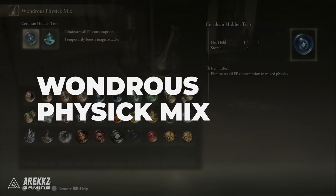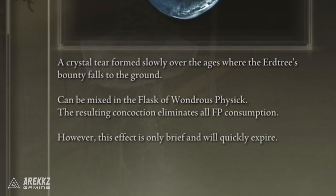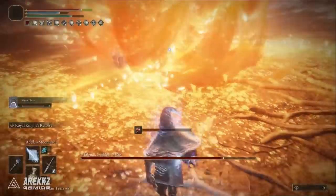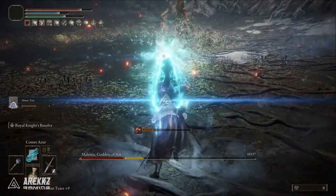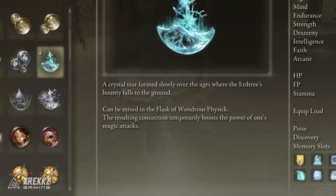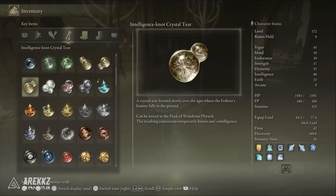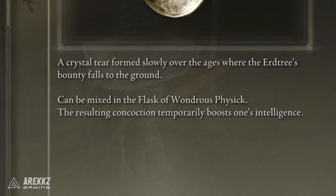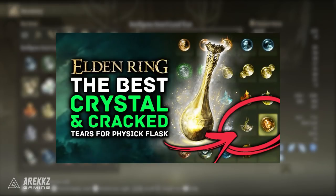Finally, we'll move on to the Wondrous Physick Mix. Of course we're using the Cerulean Hidden Tear for the short duration of infinite FP. Remember you don't have infinite stamina though for chain casting, so this is where our investment in Endurance will really help spam those spells while you have that infinite FP. Remember you can also use your summons while this infinite FP is active, so it doesn't use up your actual FP. And finally, the Magic Shrouding Cracked Tear for that extra magic attack damage plus 20% — this will outclass the flat plus 10 Int bonus of the Intelligence Crystal Tear because we're already at the highest soft cap for Int, so that plus 10 Int just isn't worth it while 20% extra magic attack damage definitely is. We already have a video on the channel you can see on screen now to find the locations for these tears.